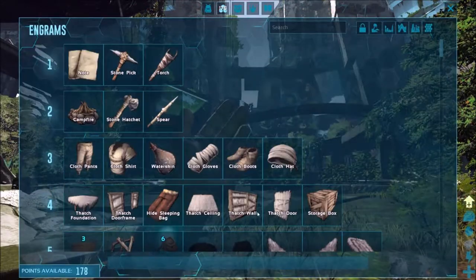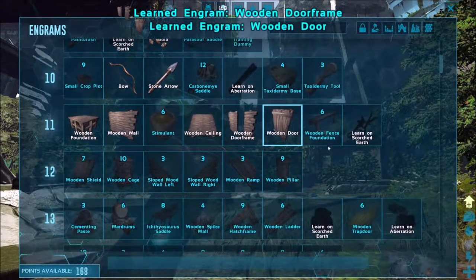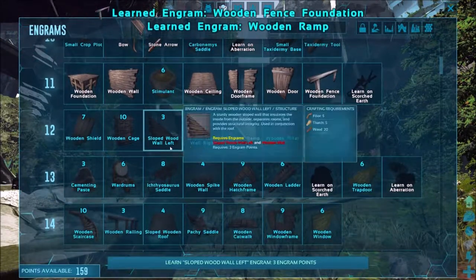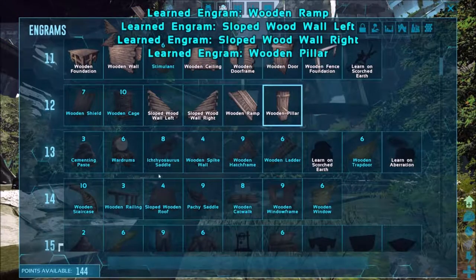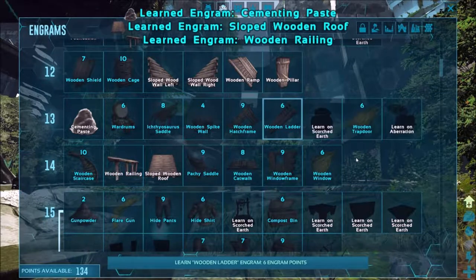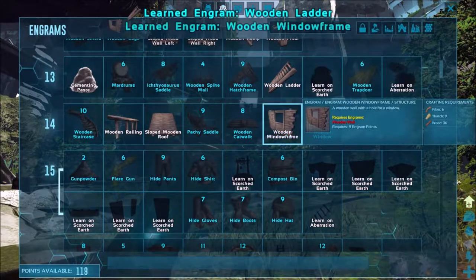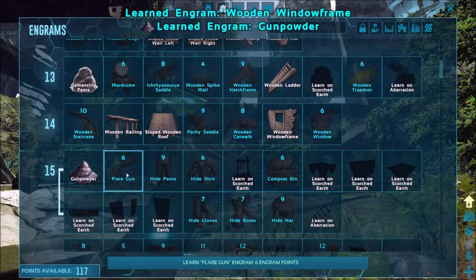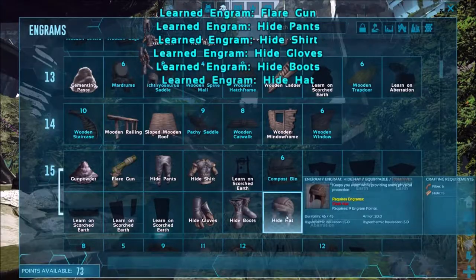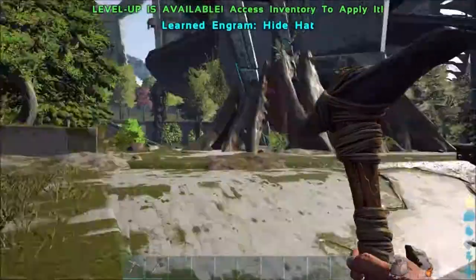Do we not have the door unlocked? Oh yeah there it is. Door - we'll need fence foundation, door, ramps, slopes. I love the slopes with pillars. Definitely need some mini-paste. Slope to roof - we'll need railings, gotta have my railings. We'll go ahead and do the ladder as well. We'll unlock the window. There we go, we got gunpowder, flare gun, hide pants. Okay that should be good for now.